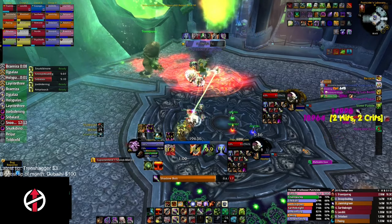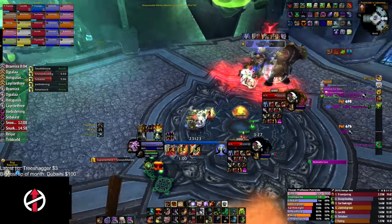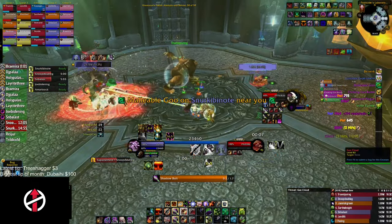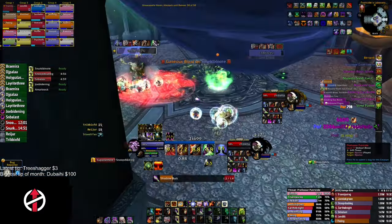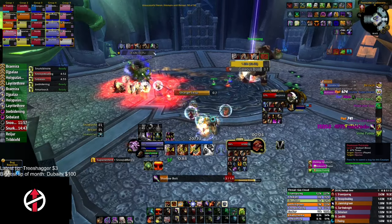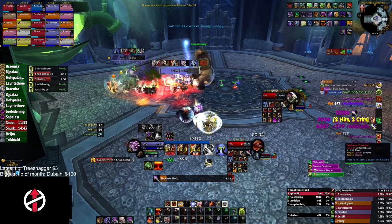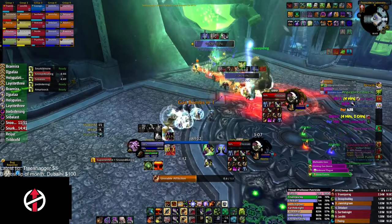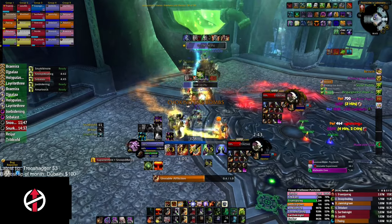After 45 seconds, phase 2 will start. If you pushed the boss before the second slime spawn in phase 1, the first add that spawns will always be a Gas Cloud. We have Putricide positioned on the green valve when the Gas Cloud spawns so no one is close to it and gets instantly one-shot. Then whoever gets fixated by the Gas Cloud kites it through Putricide, so all the melee can naturally switch to it and burst it down as soon as possible.